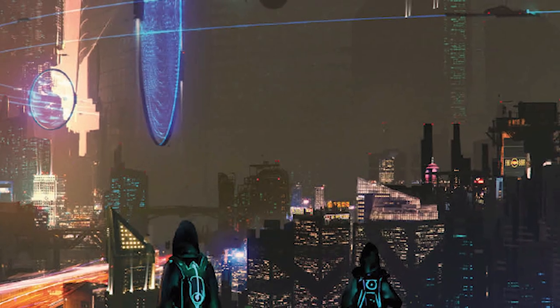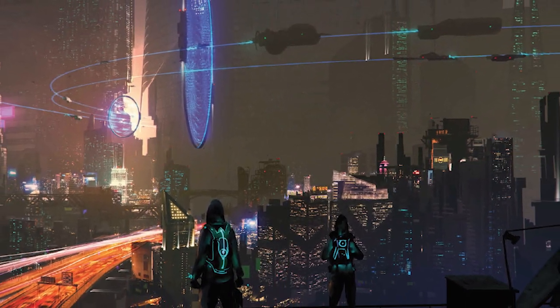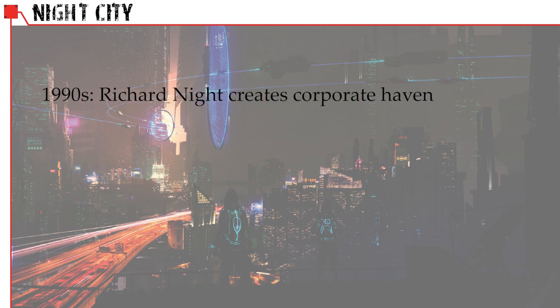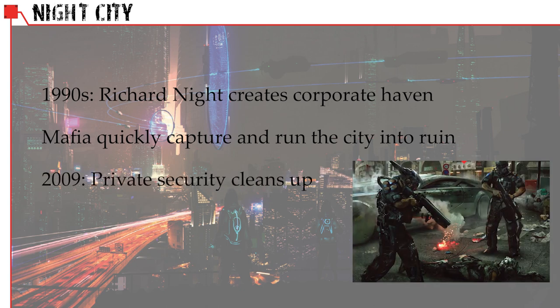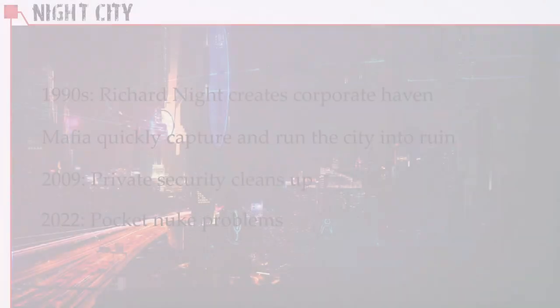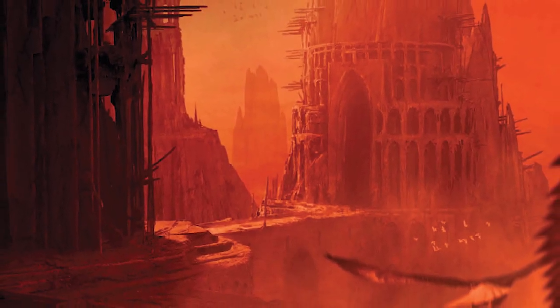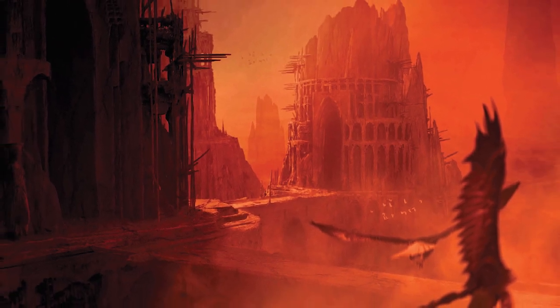Night City has always been an important part of the Cyberpunk RPG setting, retained here as a model cyberpunk city. It starts as a corporate community project by a fictional land developer named Richard Knight. The corporations move in but it becomes corrupted by mafia and rough trade. In 2009, corporations used private security forces to clear out the criminals. Then in 2022, a small nuclear bomb goes off in the middle of Night City, causing the center to be uninhabitable for years. The sky goes completely red for two years, then red during sunrise and sunset for the next ten years — called the Time of the Red — a name that stuck to the year 2045, in which Cyberpunk Red is set.